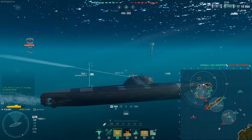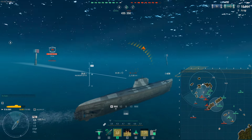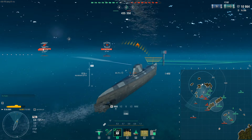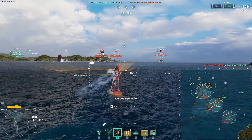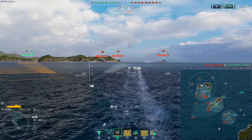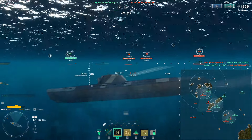I also go up to periscope depth or stay on the surface as much as possible to spot. I really wish you could relocate the spotting with these submarines. In randoms I take my time for the first 10 minutes of the match — in co-op I'm very aggressive because they're bots. I scope out that side and start shooting. I avoid Japanese and Italian cruisers like the plague because of their anti-submarine warfare — over eight kilometers range at Tier 10, it's brutal.